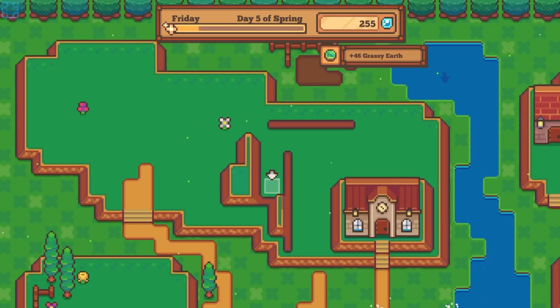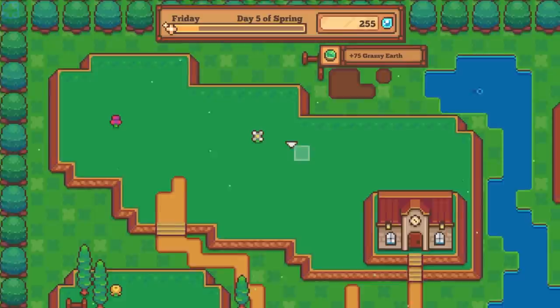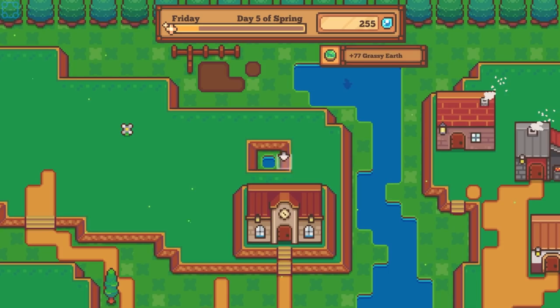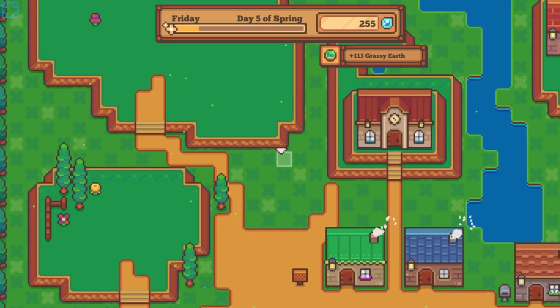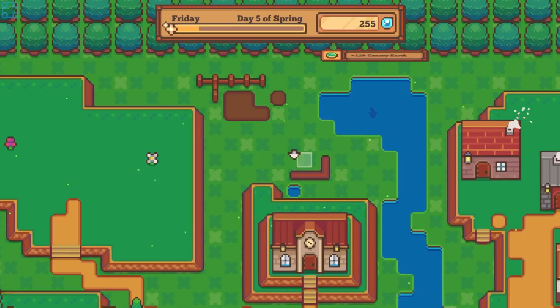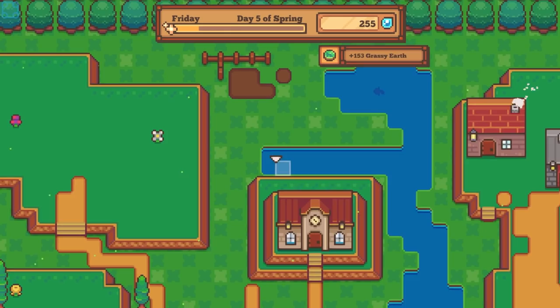We're going to get rid of this pesky hilltop that we don't need, because it is nothing but kind of slightly in our way. Next up, let us build the moat.